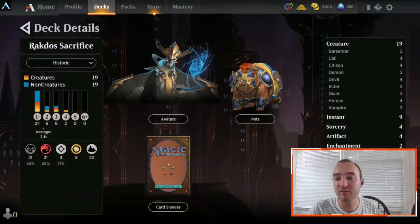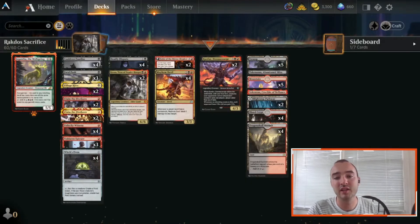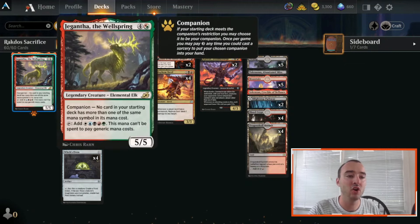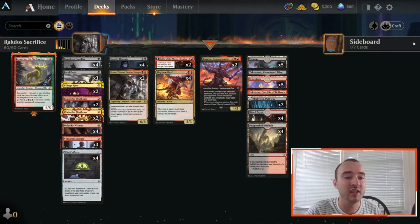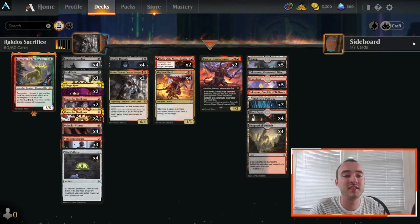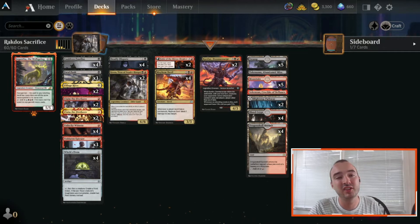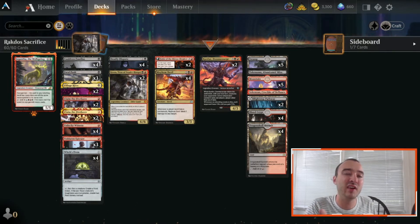For lands, we have just 22, which works totally fine. I'm running what I have: some Shocks, some Summits, one Sokazon and one Takanuma. We also get to run Gigantha in the Companion slot. Adding Claim the Firstborn and keeping a low curve while cutting the Anvil makes this deck a lot better right now in the meta.